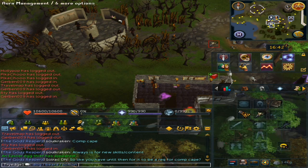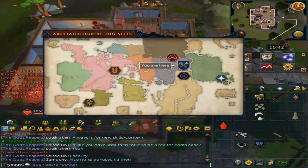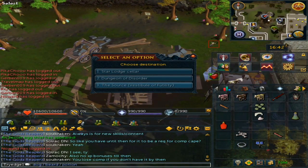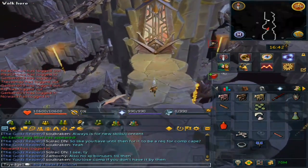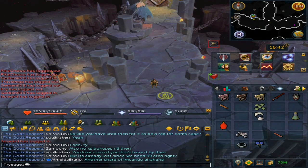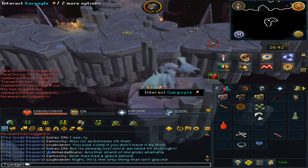From here, make your way to the Infernal Source. Click on the Lift and then go to the last option — The Source. Run through and then enter the Urgo Portal — you want to step through it. You will notice that you receive a coin.